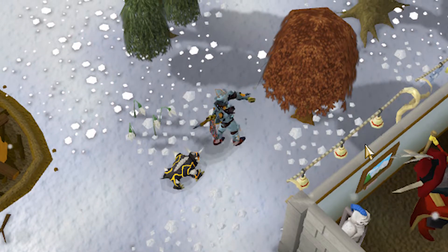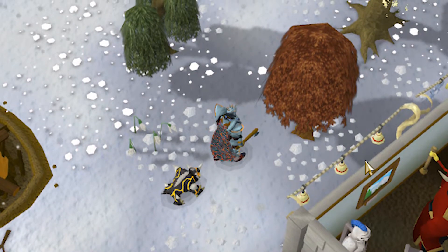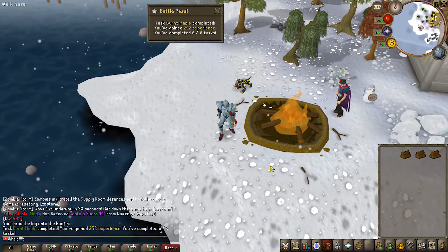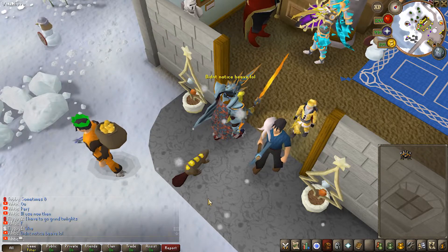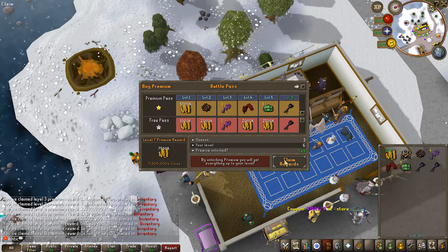Since I also have the premium battle pass I was focusing on completing as many tasks as possible to get all those juicy rewards. I finished up the easy task of burning maple logs - I cut the trees myself for some extra woodcutting experience, task completed. While I was doing that a new little skill pet snuck into my bank - a beaver! He's not a combat pet, he doesn't fight, he's just a simple little beaver. I love him.